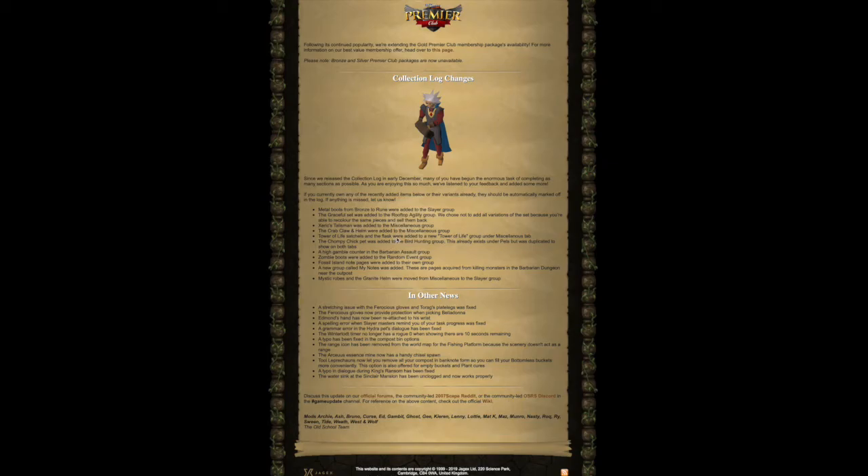Metal boots from bronze to rune were added to the slayer group. The graceful set was added to the rooftop agility group — all variations were not added because you were able to recolor the same piece and sell them back. Xeric's talisman and the crab claw and helm were added to the miscellaneous group. Tower of Life satchels and the flask were added to a new Tower of Life group under the miscellaneous tab. The chompy chick pet was added to the bird hunting group and duplicated under pets. A high gamble counter was added to the barbarian assault group. Zombie boots were added to the random event group. Fossil island note pages were added to their own group, and a new group called 'My Notes' was added for pages acquired from killing monsters in the barbarian dungeon near the outpost. Mystic robes and the granite helm were moved from miscellaneous to the slayer group.